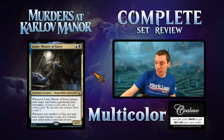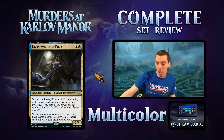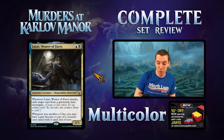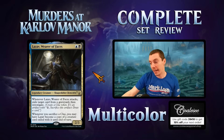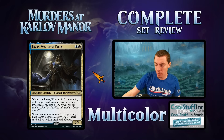Lazav, Wearer of Faces — Dimir two-mana 2/3 rare. Whenever it attacks, exile a card from a graveyard and investigate. Whenever you sacrifice a clue, you may have Lazav become a copy of a creature card exiled with it until end of turn. This can work with itself: attack, exile a card, investigate, sack the clue, and become a copy. You can use any graveyard — your own stuff or opponents'. The rate is pretty good: 2/3 for two that attacks and gets clues. Could see play in standard — there are good Dimir decks and legendary synergies. Great limited card.